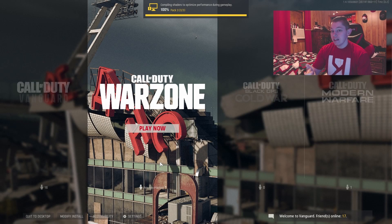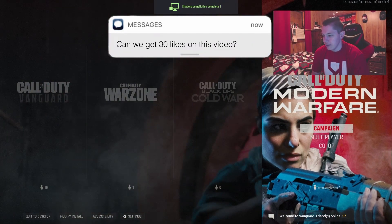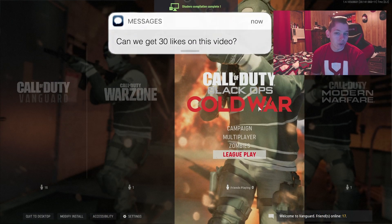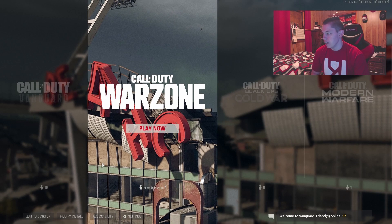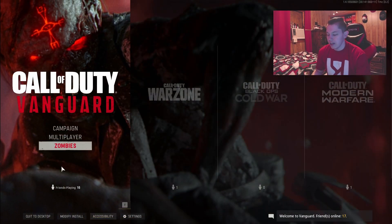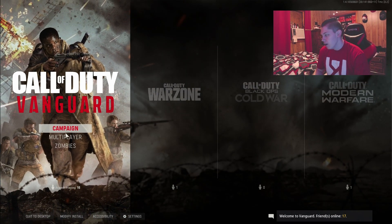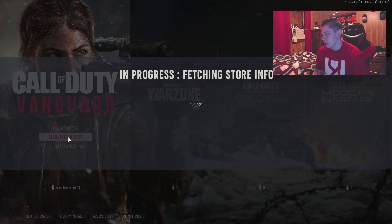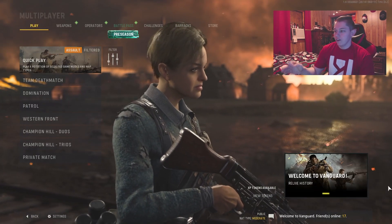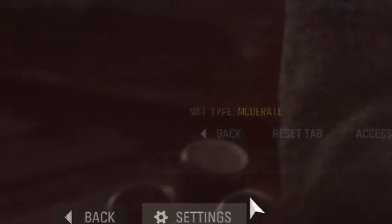Here we are at the main menu where you can select to play any of these games. We're going to go into Vanguard. You can change the setting from the main menu right down here in settings, but just to make sure you're actually changing the setting for the game we're talking about, we're going to go into Vanguard Multiplayer. Once you're in the Vanguard settings menu, just go down to settings, over to graphics, down to gameplay, and then go to color customization.